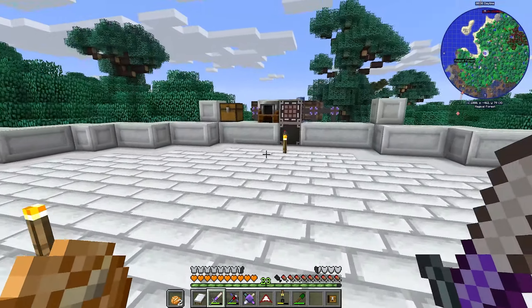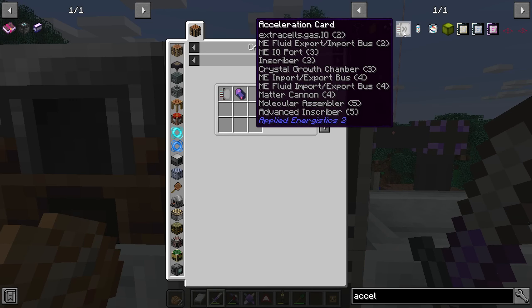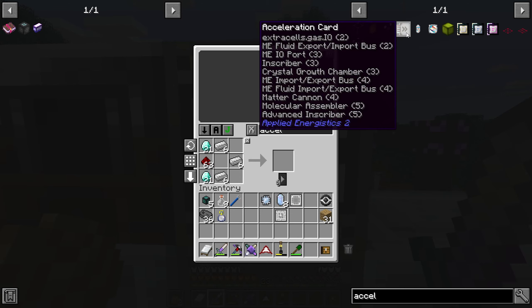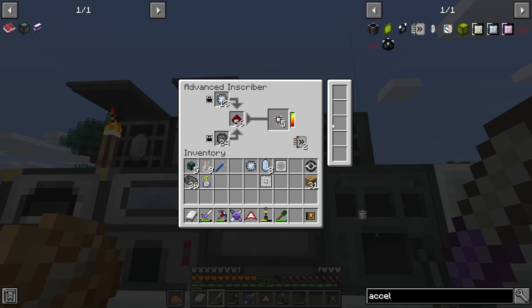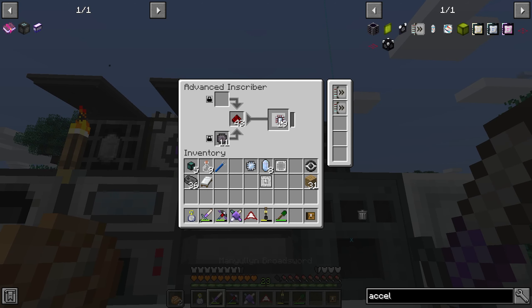I set up this crystal growth chamber off camera — you put seeds in to grow pure certus quartz, which you need for the calculation press. I want to make some acceleration cards to speed up the inscriber — let's make two of those. Now the inscriber is running much faster. I just remembered I have Time in a Bottle so I could speed it up even more. Actually it's already done!